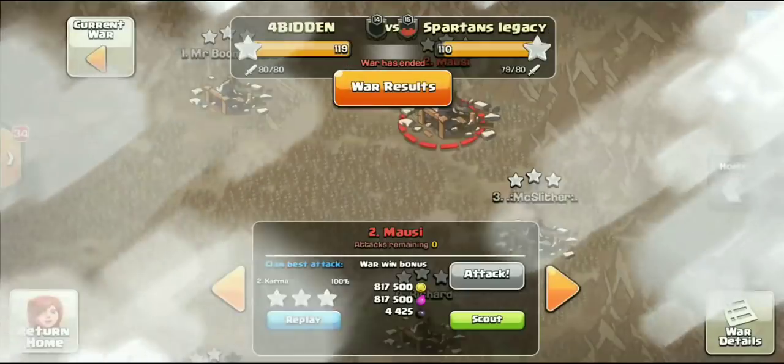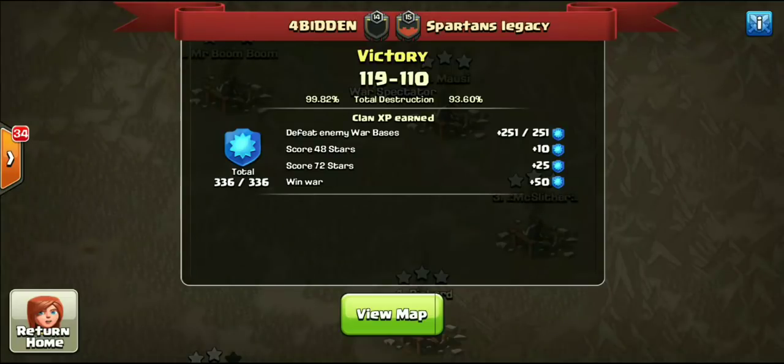Karma smashing this one, taking on Mousy from Spartan's Legacy — beautiful attack, doing it with hogs, something a little different than we're used to seeing. That's gonna do it — these were the highlighted attacks from the Forbidden versus Spartan's Legacy war. Huge shout out to them, Groovy Tony — you know it's all love baby. Hopefully you guys enjoyed the video. If you did, hit that like button, leave comments below, subscribe to the channel. This is Riggs from Clashing FFS — I'll see you in the very next video.